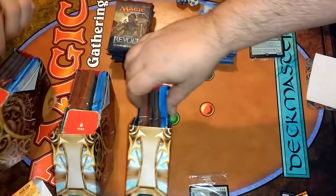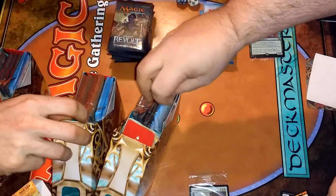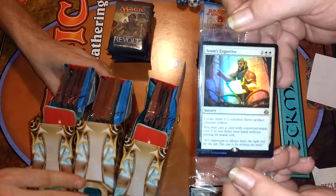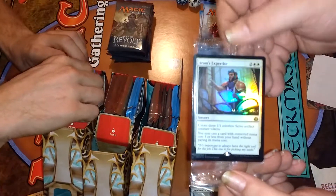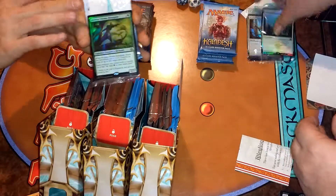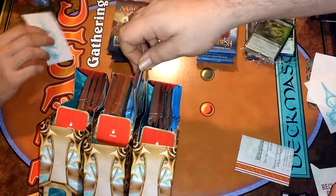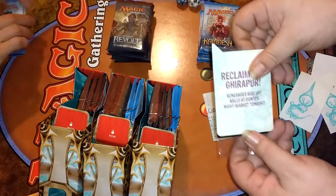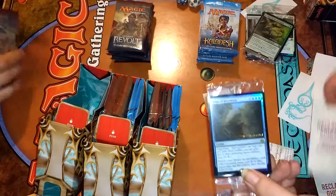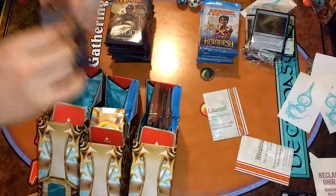And a white dice — that's cool. Two more white dice, two more white dice. What's our promo from this pack? Oh, Serum's Expertise — that's cool. Risk car, that's cool. Another one here.